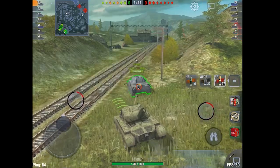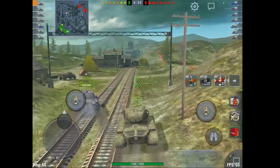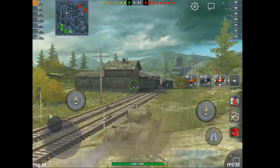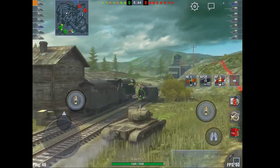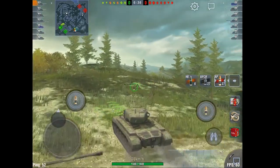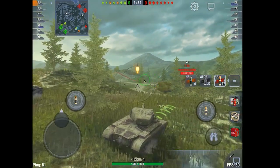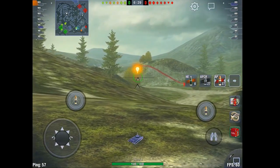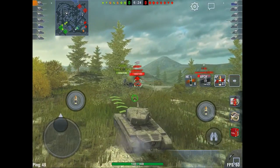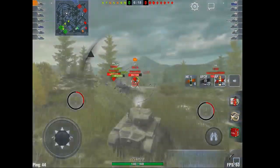We're going to start out by doing the normal action here of going to that southeast corner so we can use the curves of the hills to protect our tank as much as possible and utilize that mantlet like I've been talking about. When I start from this spawn side, I pretty much always peek up right here in this spot just to see. I'm hoping that some mediums are pushing really hard — that T-43 was just too quick for me to shoot in the side. It frequently lets you get a couple of free shots as they run to that far corner.